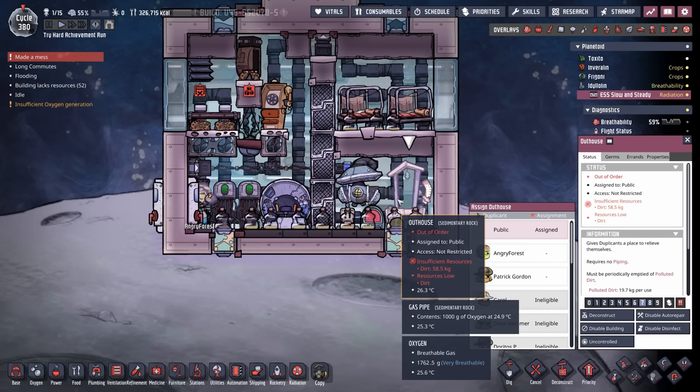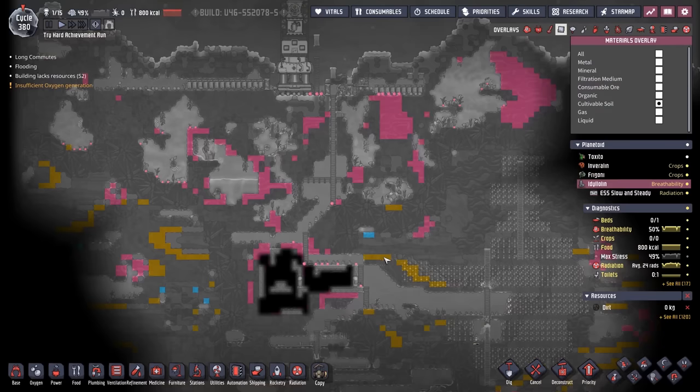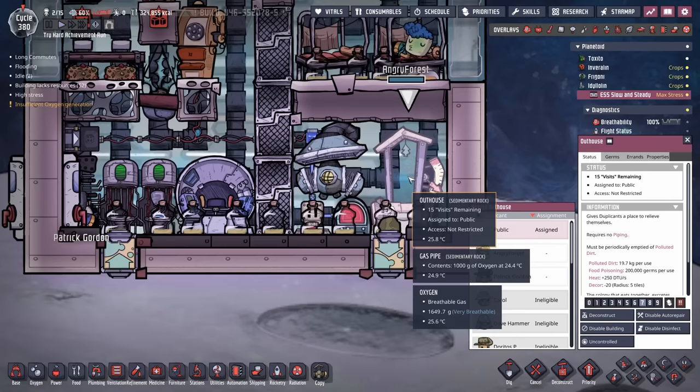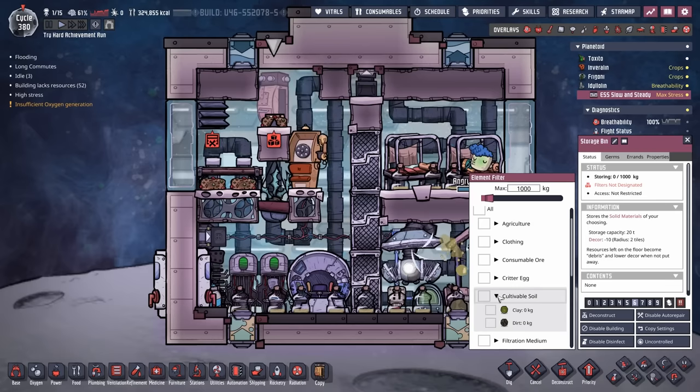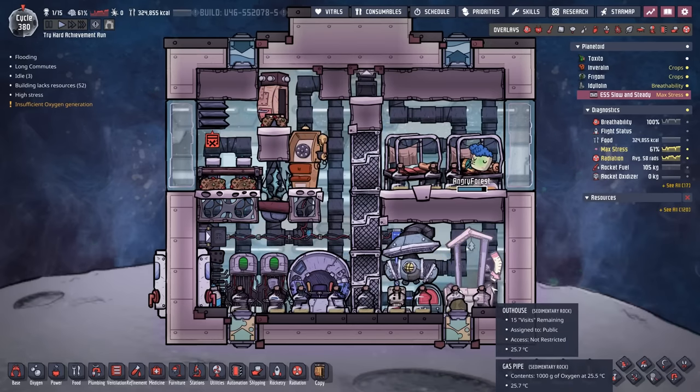Apparently we have another problem: we are out of dirt. That 300-something kilos didn't last very long. I could have sworn there was dirt somewhere on this planetoid — ah, here we are. We'll just go ahead and scoop some of that up, and now we have a fully functional outhouse again. And just to be safe, we're going to throw some dirt into this storage bin so we have enough for the ride home.